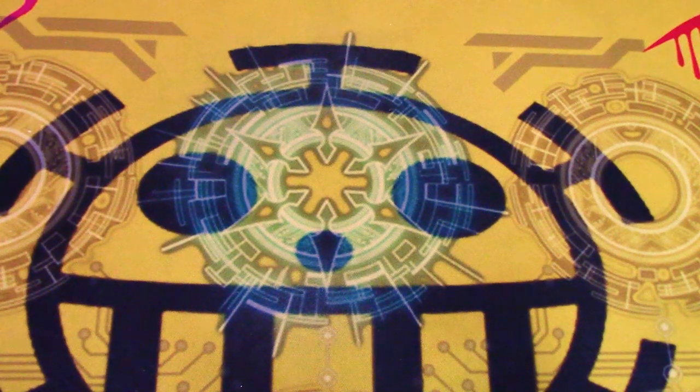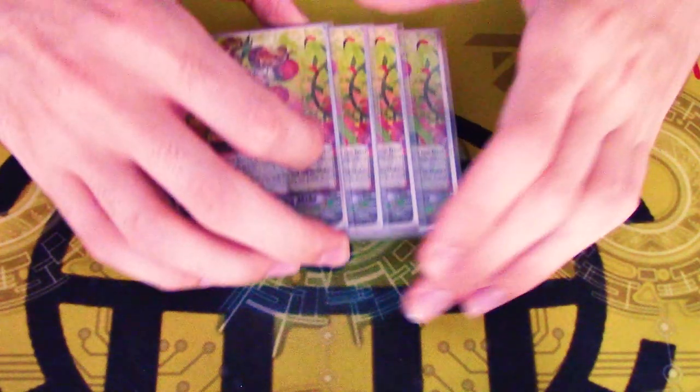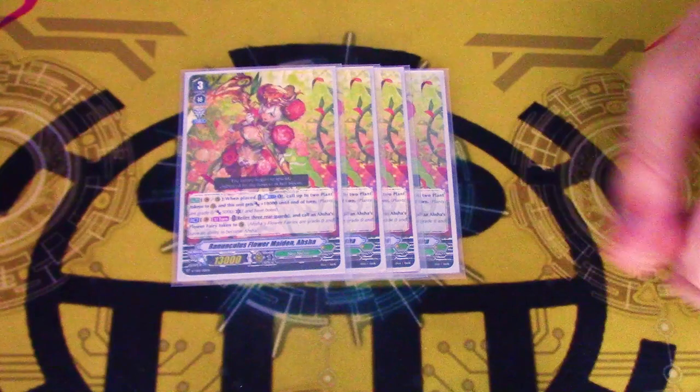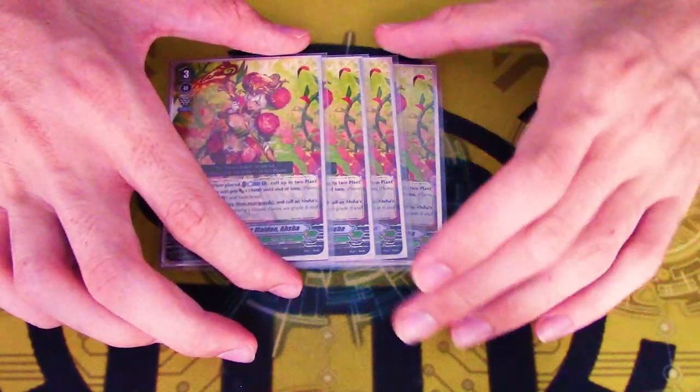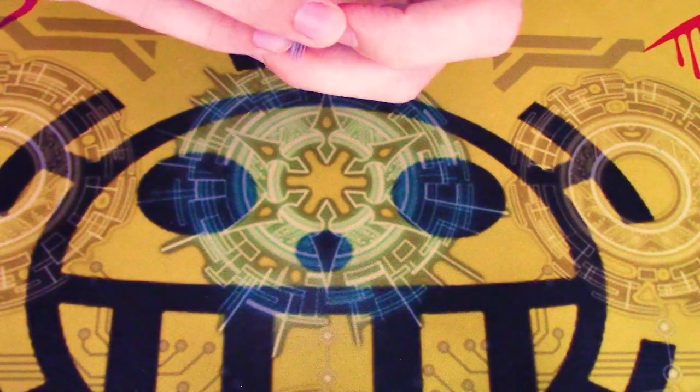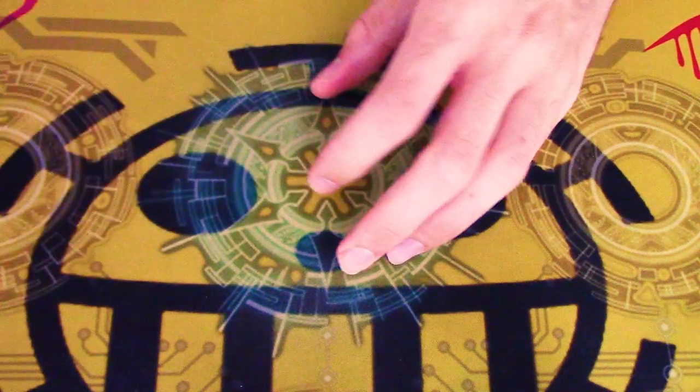VZ — for this Asha, it does basically the same thing, except she actually makes her own tokens, which is cool, and gives herself power by doing that and not just having other Ashas. She also does — for one extra retire, you don't need to soulblast to make the cute thingy, so that's that.